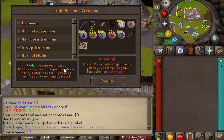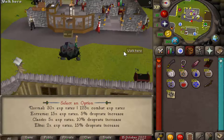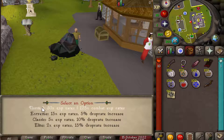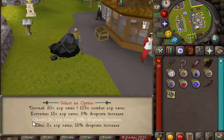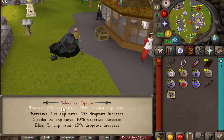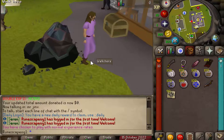For the sake of the video I'm going to pick normal mode. Once you do that it's gonna ask you what experience rate you want to play with: normal, extreme, classic, or elite. The normal gives you 30x XP rate and 125x combat XP, while if you pick the elite your XP rate is slower at times two, but you get an increased drop rate bonus. I'll pick normal here as well, and now you can customize your character and we can get right into it.